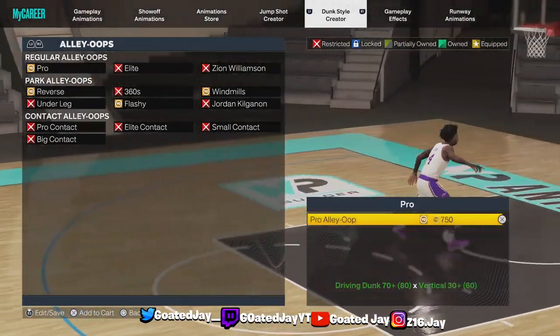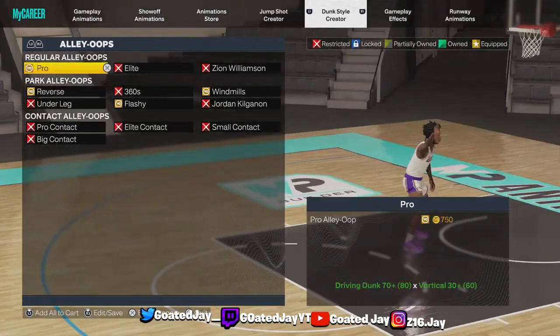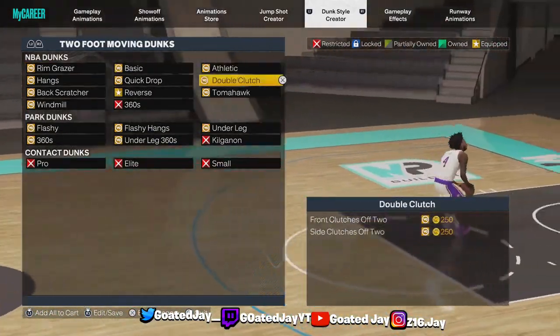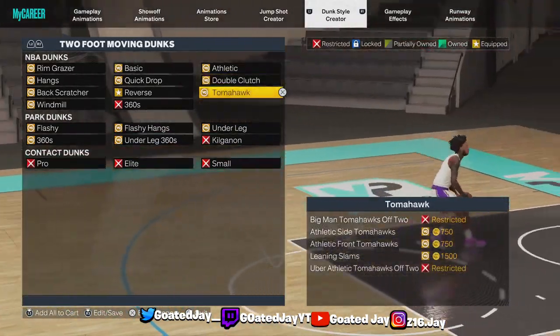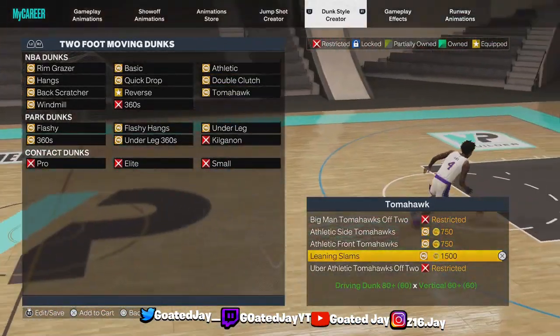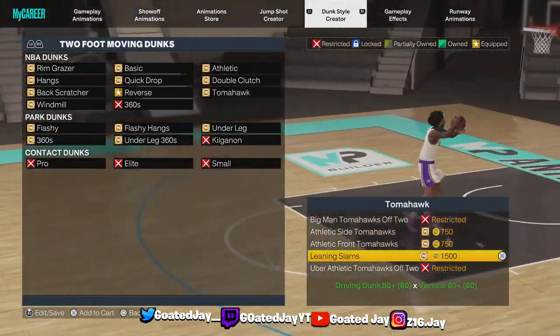The regular alley-oop package I don't got on, but you can still catch lobs. The other dunk package I'm going to get — I think I'm gonna get the Solid Tomahawks or the Athletic Front. I ain't gonna do too much talking — if this video helped you, like, comment, subscribe. We out.